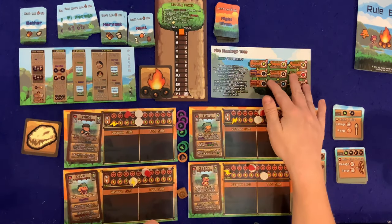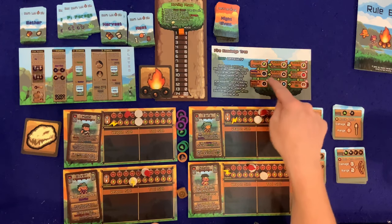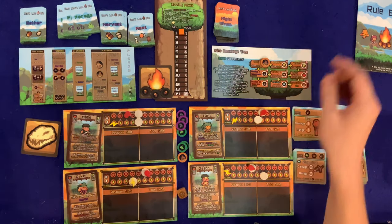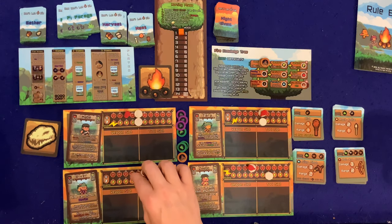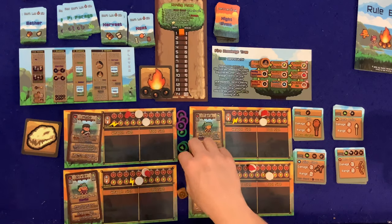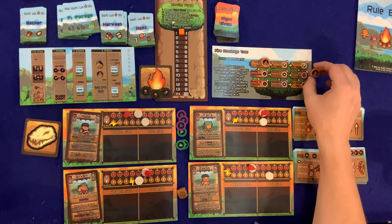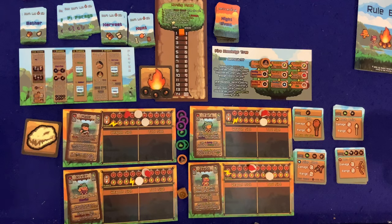Now we can spend fire knowledge points on the fire knowledge tree. The system works like this: spend FKP tokens on discoveries, and immediately unlock them when you have enough. Gold arrows indicate prerequisites — you must unlock all prerequisite discoveries first before placing tokens on the next one. Placing three tokens here means everybody gains one max stamina. That also unlocks a path — I can work on more max stamina or start on cooking. I think I'll hold onto the remaining token for now.